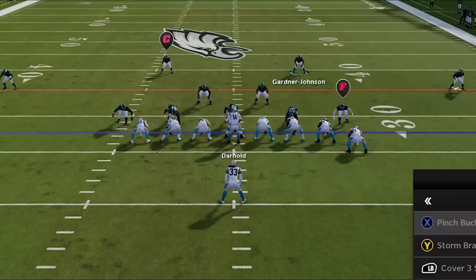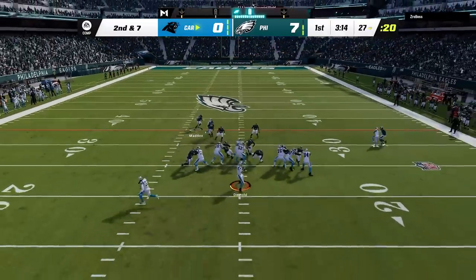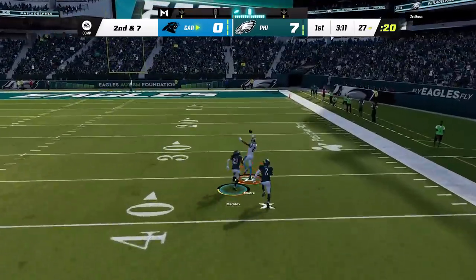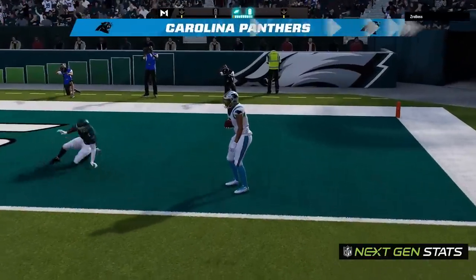My opponent smartly calls a hurry-up on the next play and I switch to the pinch buck zero. I do get to pinch my defense but he hikes the ball before I can do any additional setup, resulting in a one-play touchdown. This is my fault — there are several more steps to this setup that I just didn't do, and I'll show you how to stop this on the very next series.